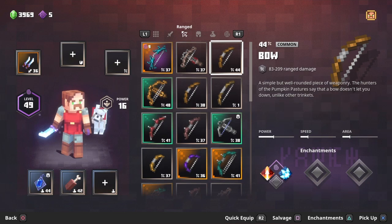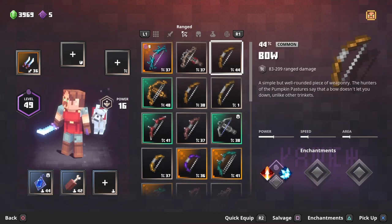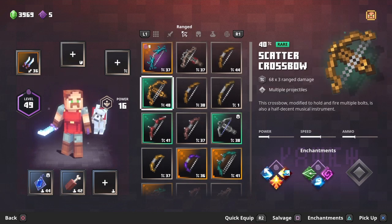Number two is the bow, doing 83 to 209 damage — keep in mind this is at my level 44. It has a pretty good fire rate if you're not pulling back the bow, and does quite a bit of damage if you do pull it back. It is quite similar to the guardian bow except the guardian bow has better perks, so I'd probably use one of these two if I didn't have the guardian bow.